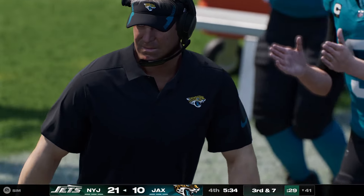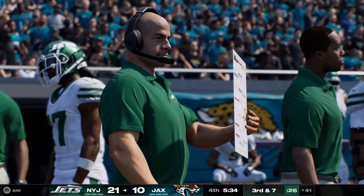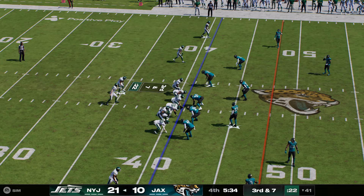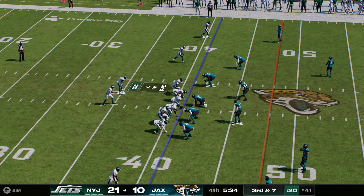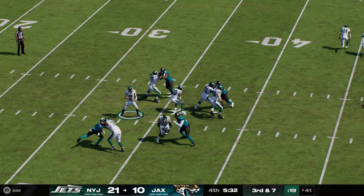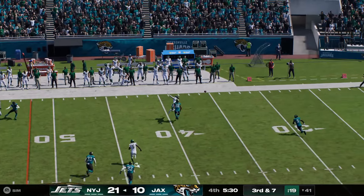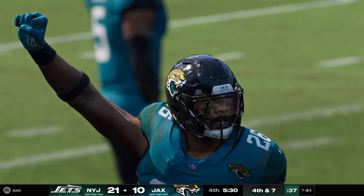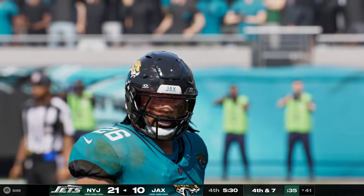Straight ahead is Hall — not a whole lot of room there on the first down run, maybe three. The formula: keep the ball on the ground, keep that clock moving. And when you have the lead this late in the game, above all, stay in bounds. Take care of the football, gain yardage, stay in bounds and let that clock tick.